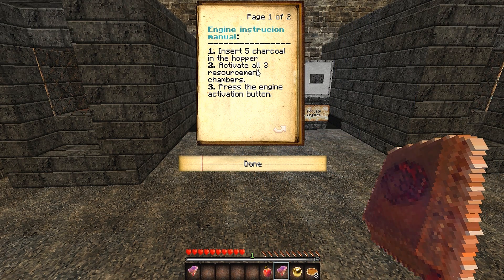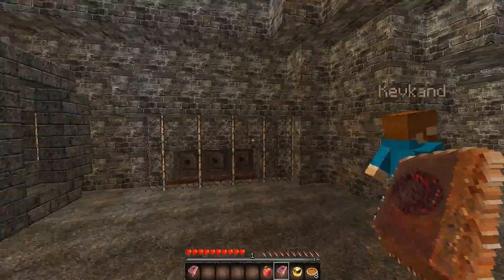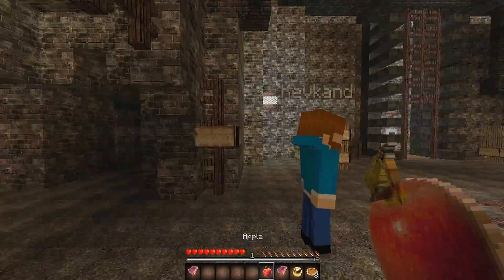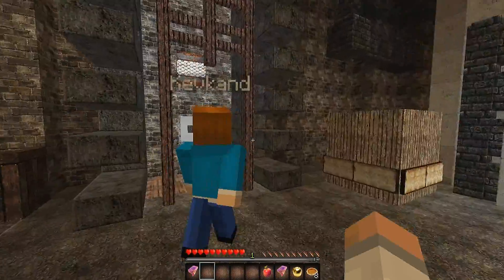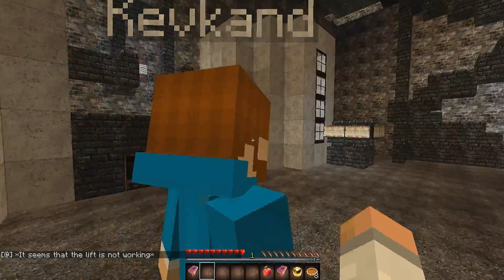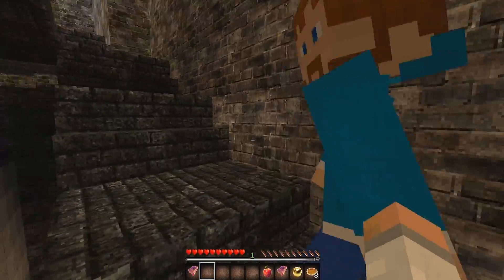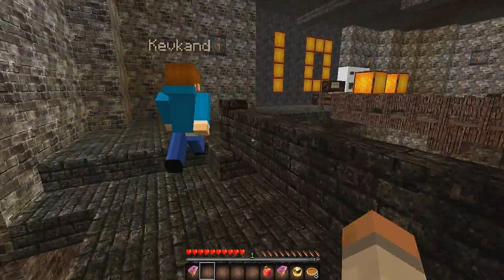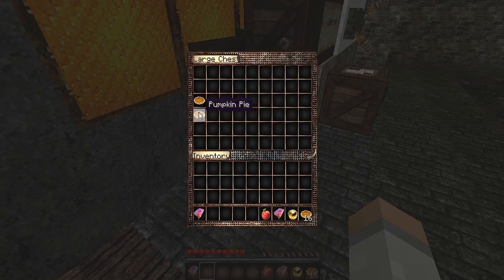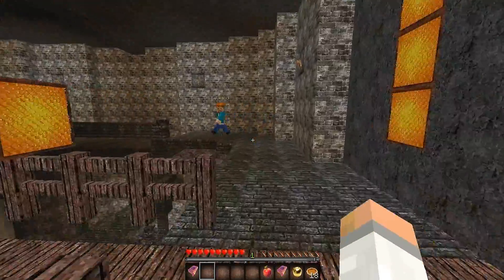There seem to be some instructions here. The first instruction is: insert five charcoal into the hopper. Do we have five charcoals? No, we don't. I feel a bit lost, I'm not going to lie. I don't think we can do this yet — we're going to have to sneak around somewhere else. Maybe we're biting off a bit more than we can chew. There seems to be lava and a staircase — let's go up. These stairs are meant for climbing. Oh, charcoal! Five charcoal — perfect. Pumpkin pie everywhere! They say it's a horror map — this isn't a horror map. I found the five charcoal. Let's do this engine room thingy!